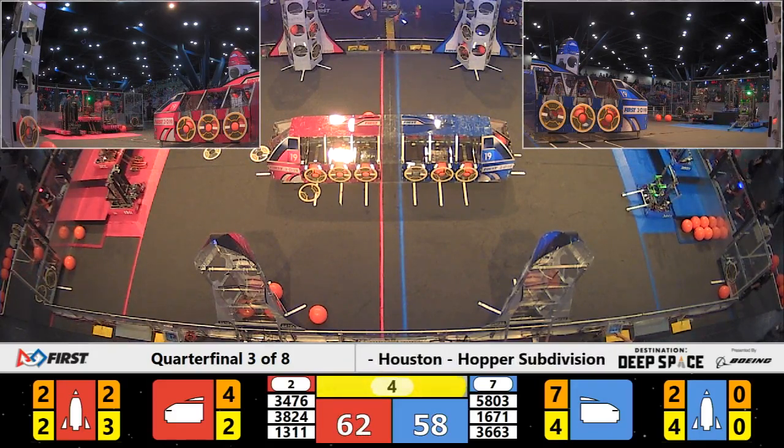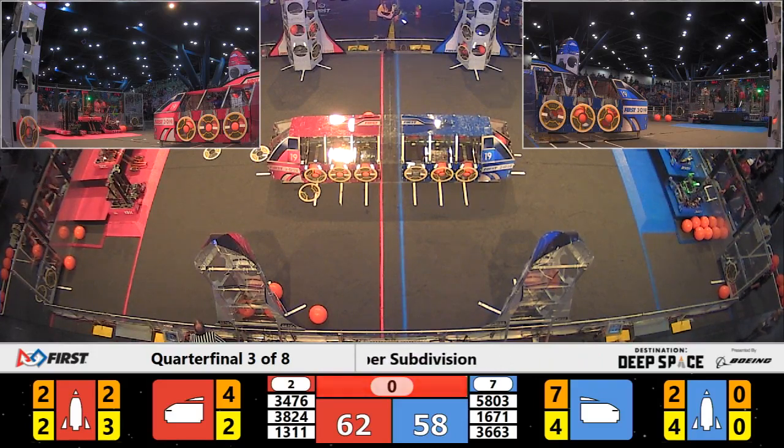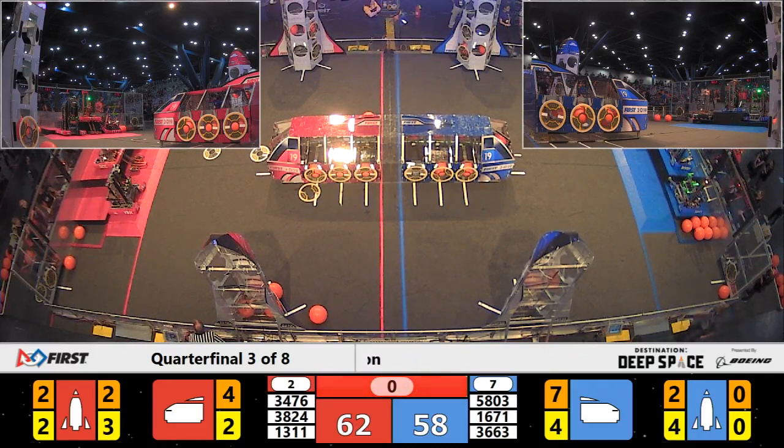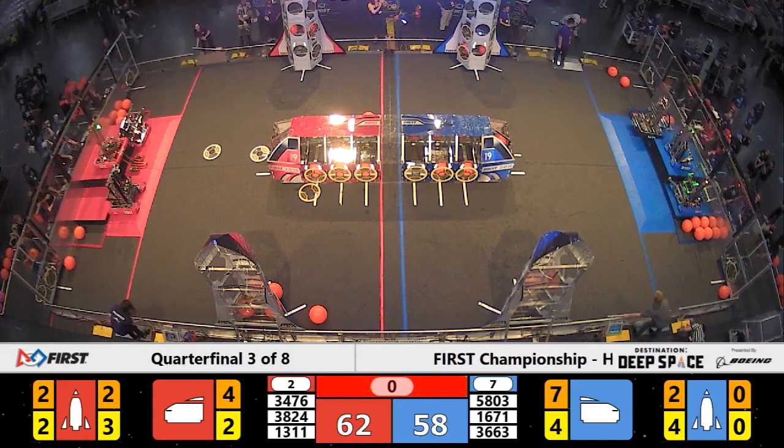Robots are making their way onto level 2. Over on Red, HVA is on level 2. On Blue, CPR is up to level 2. Buchanan and Birdbrains are also at level 2 for the Blue Alliance. On the Red Alliance, Kel Robotics reaches level 1. It's going to be very, very close.